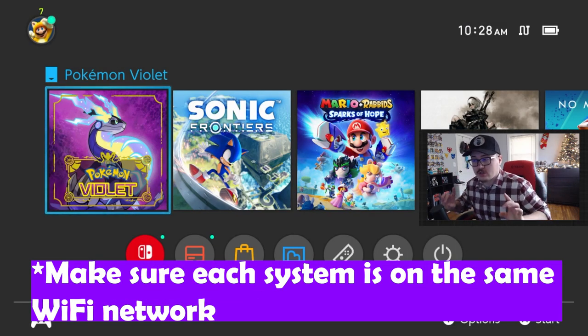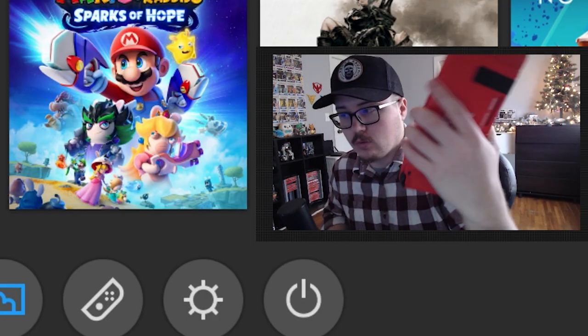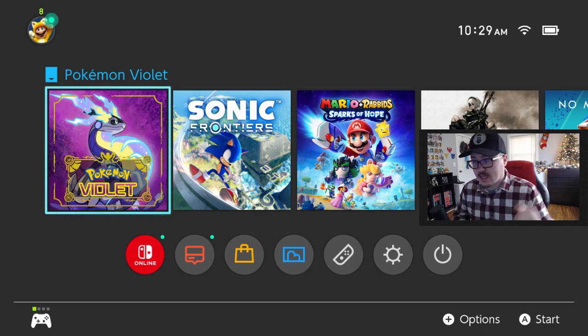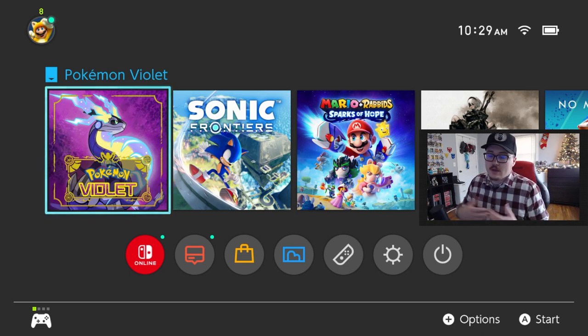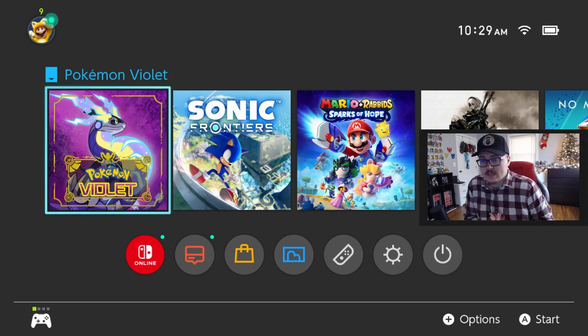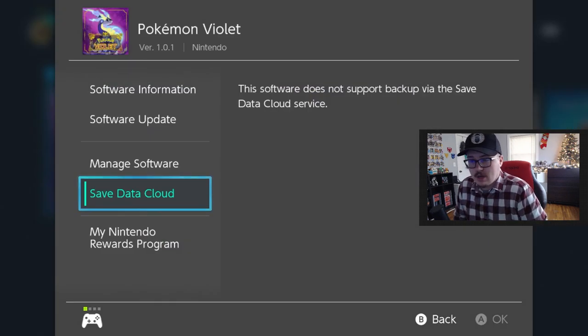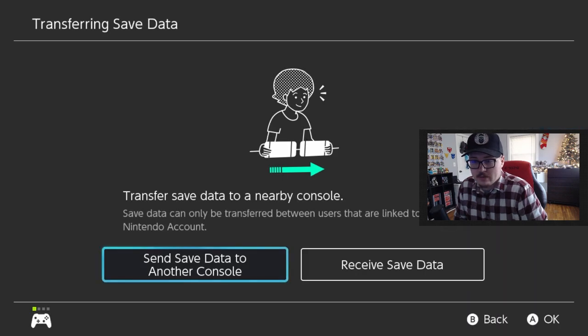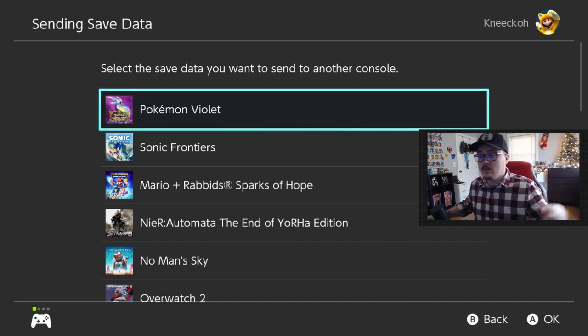I'm also gonna unplug my LAN cable because your consoles have to be on the same Wi-Fi network. The system I'm going to be sending the data to is my old Nintendo Switch model — this is my Mario edition, my red one from way back when. On the console that has the saved data, the OLED, you're gonna come over here and hit 'Transfer Your Data,' then hit 'Send Data to Another Console,' and select the user you want. We're gonna pick Pokemon Violet.